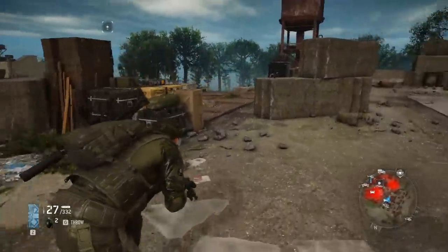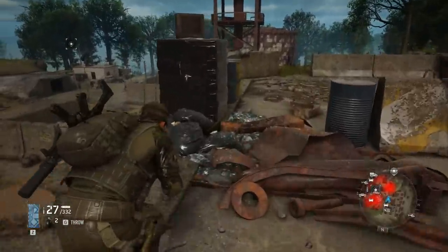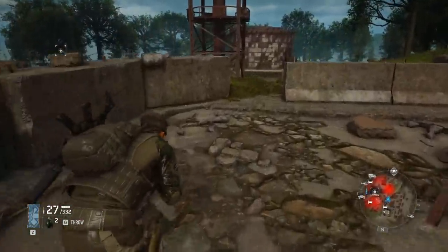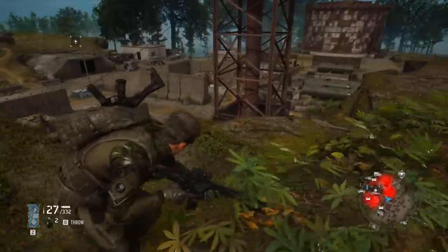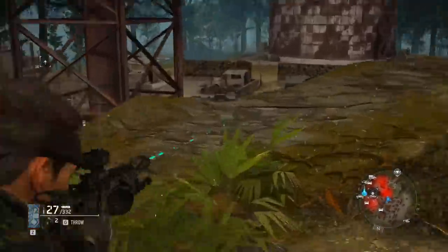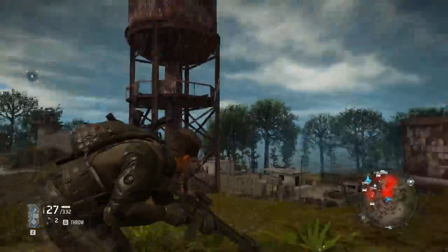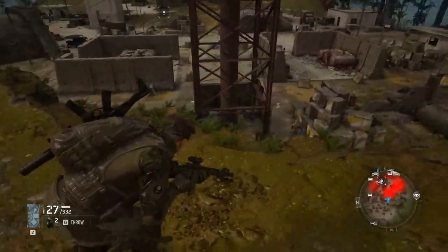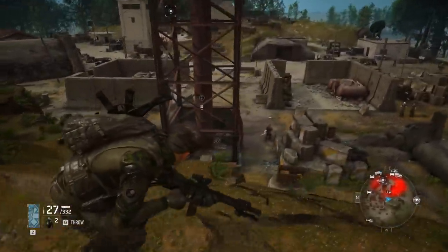So the 416 Scout Rifle in Ghost Recon Breakpoint is obtained by completing all of the tasks that are tied to the Field Medic class. Once you pick a class in Ghost Recon Breakpoint, you need to do certain tasks — this will level up individual classes in the game. Once you reach max level on the Field Medic class, you will unlock the 416 Scout, which I believe is one of the best, if not the best, weapons in the game currently.